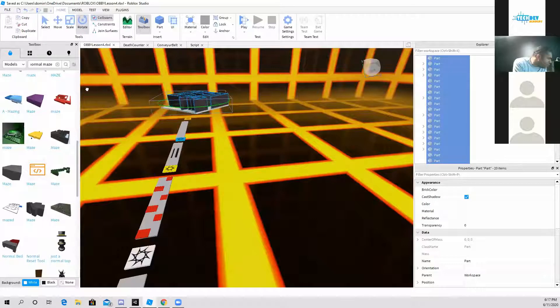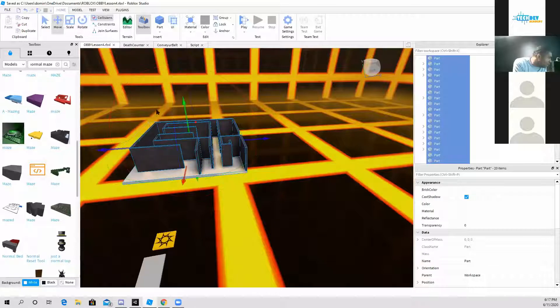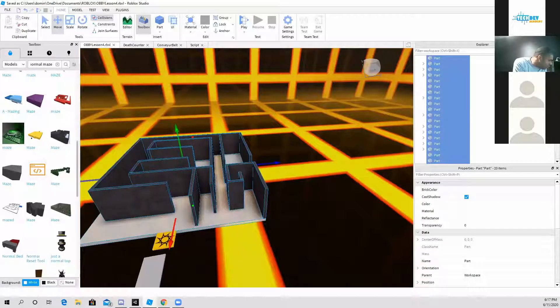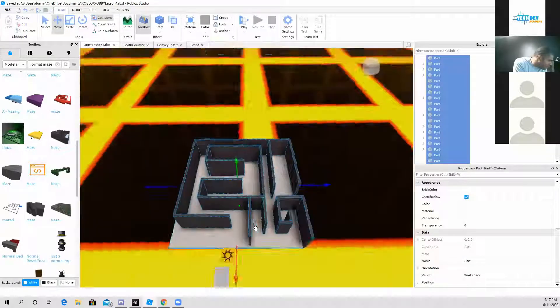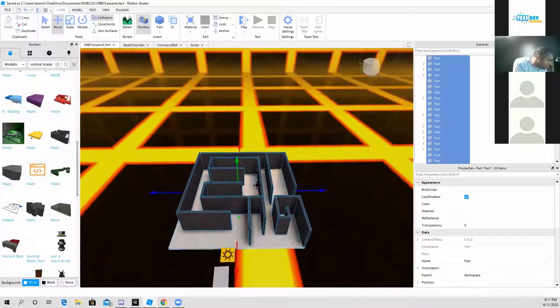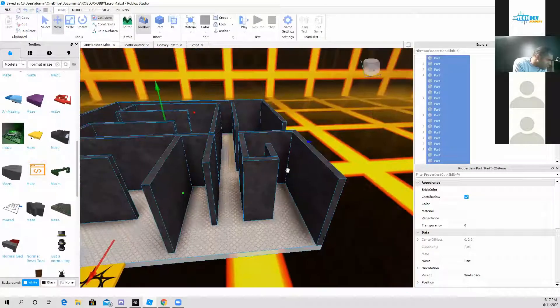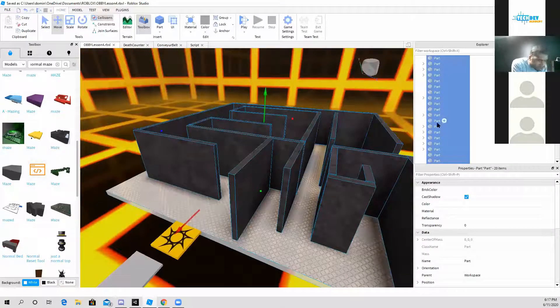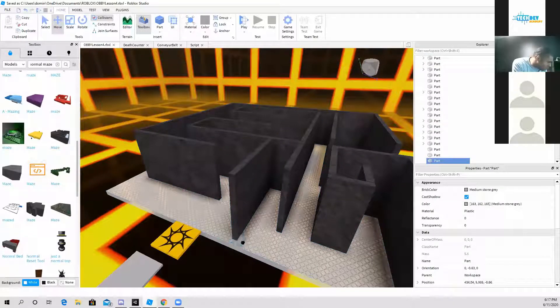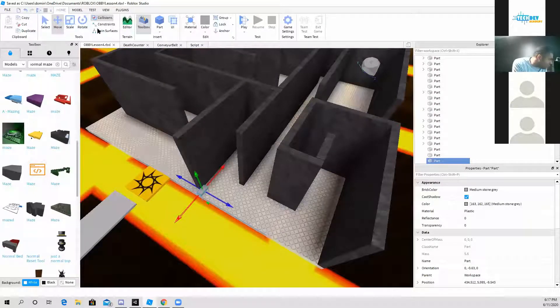We'll take this around and move it close. I probably need some walls right here, so let me just go ahead and add a couple of blocks to block off the paths. I think this is the only one that needs to be blocked off.